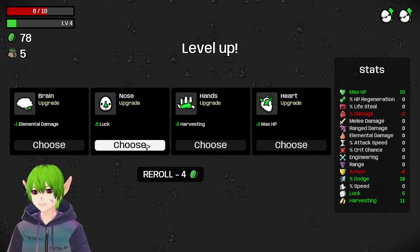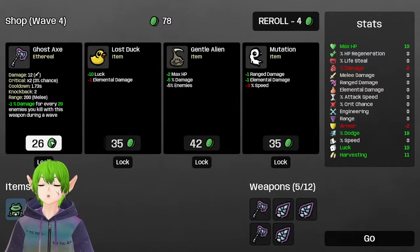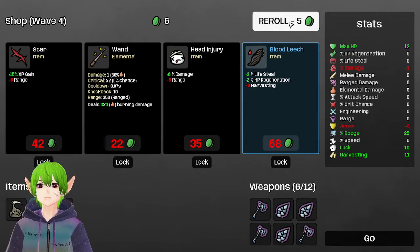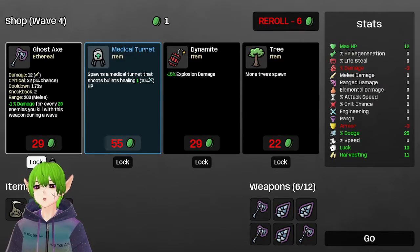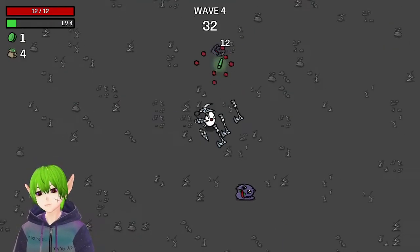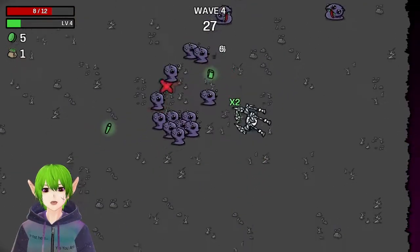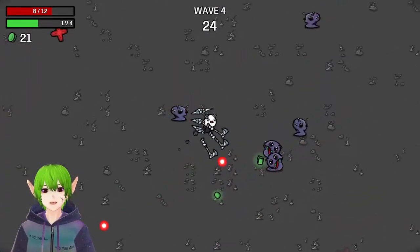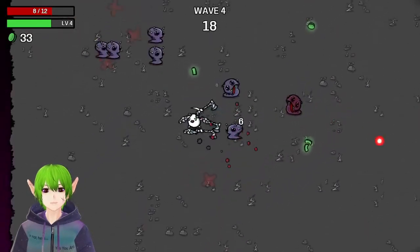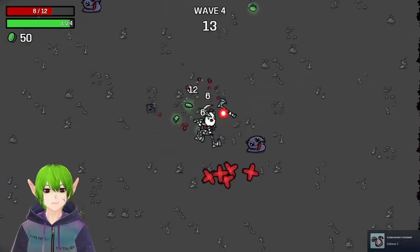I'll take luck and armor every time. I am going to stack armor to the ceiling if I can. We take this, and this gentle alien is really good to have. I'm gonna re-roll. We lock this down, and extra trees is gonna pay itself off, so I'll lock that down. These guys with their projectiles — oh, that was a meaty clobber. We clobbered an entire population there. I really don't like these ranged guys, so I'm gonna chase them down while I still can. We got gatherer — new achievement.